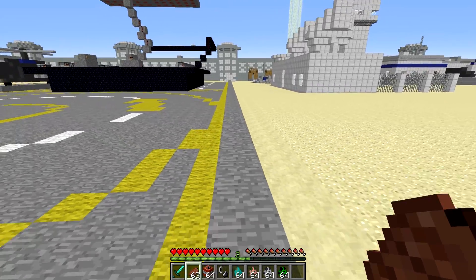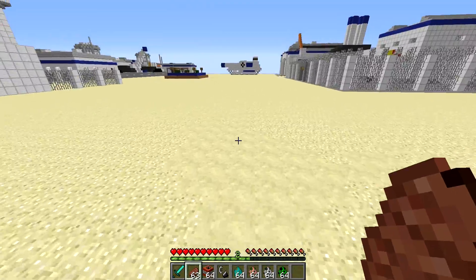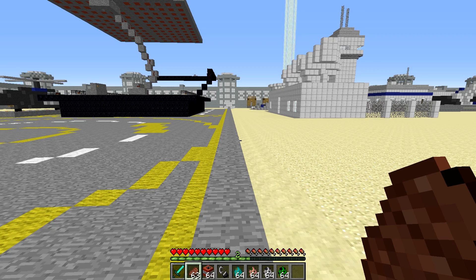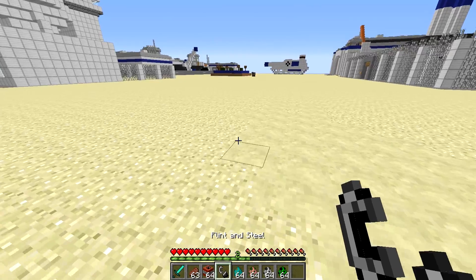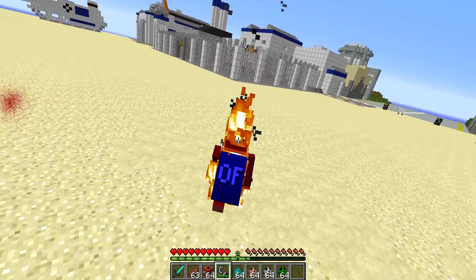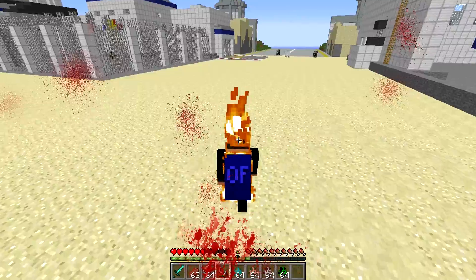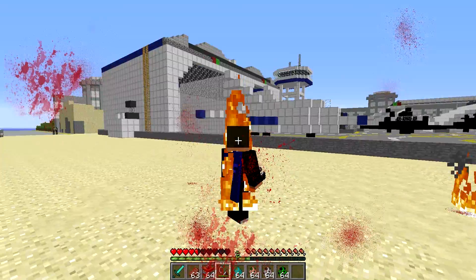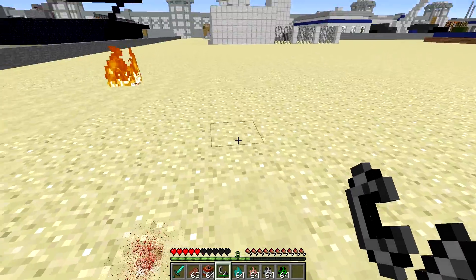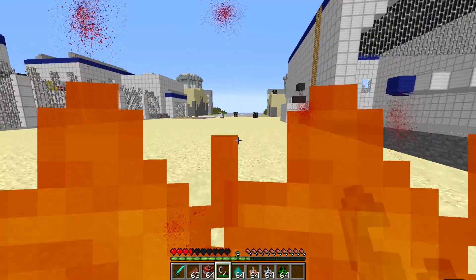Let's look at the first of the three mods — this one is called Realistic Pain. It adds an aesthetic of a blood splatter. Whenever you take damage, let's set ourselves on fire — go to F5 mode and check this out. Look at my screen — I'm getting blood splatters all over the screen, and then wherever I walk, you can see on the ground where I was standing, blood splattered on the sand wherever I took damage.